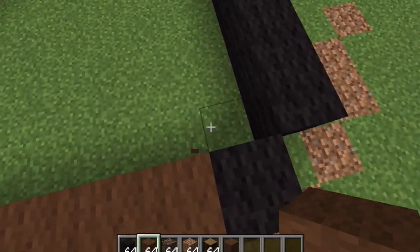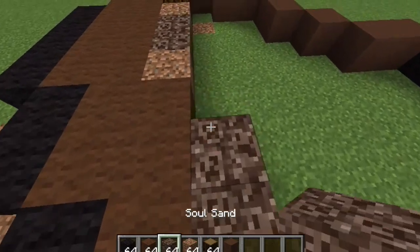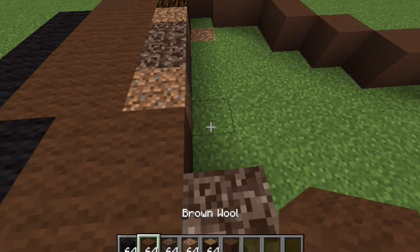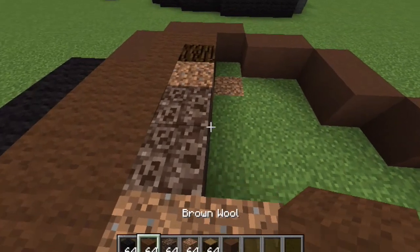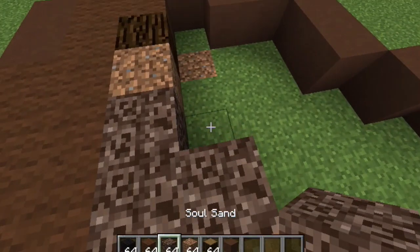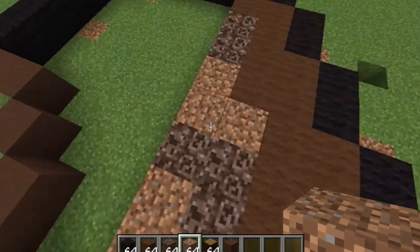So now what we're going to do from here is go to brown wool, then to soul sand, soul sand, then to dirt, and then one soul sand, and then just the rest of it in dirt.